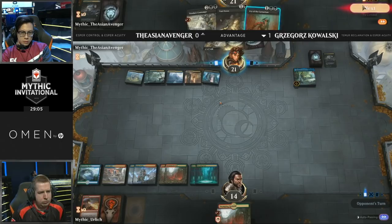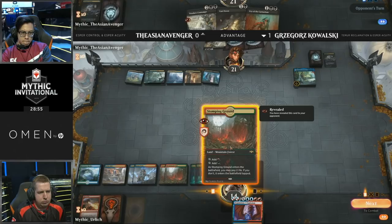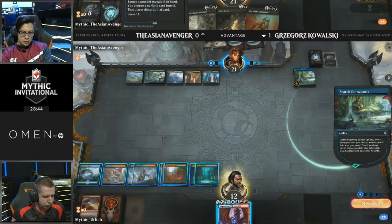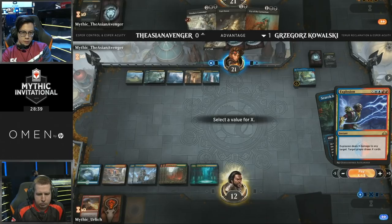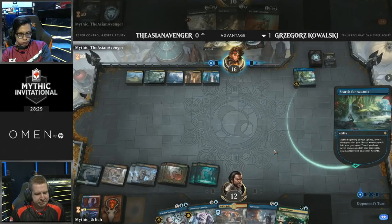Kowalski actually drew a Stomping Ground and chose not to play it for a turn — this prompted Asian Avenger to wonder what that last card could be. He fired off Thought Erasure only to find another Shivan Fire in Kowalski's hand. But this is an excellent draw — Expansion/Explosion. This is going to be an upkeep Expansion/Explosion: if Asian Avenger did have a counter, he would have to use it on his turn, tapping himself out. Targeting Asian Avenger for five damage and drawing five cards — all of a sudden, card advantage for Kowalski.